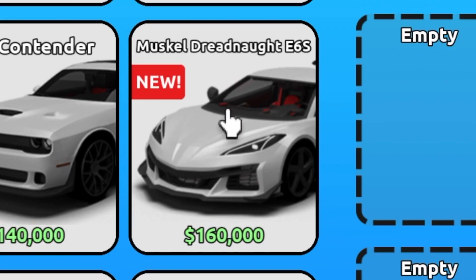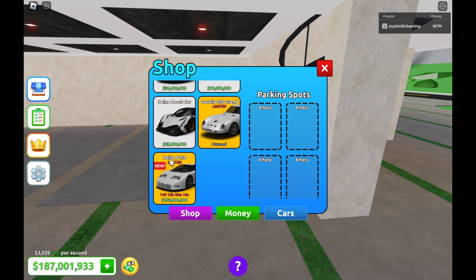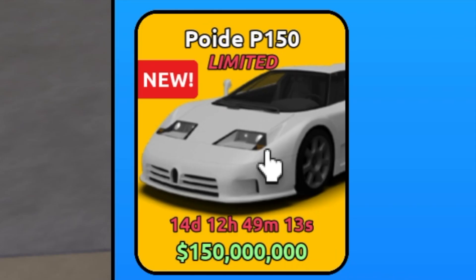Okay, that's a new car, and here's the car. It looks like a McLaren Senna. And the last one — it's limited. Bugatti EB110 Supersport is limited for 15 days.